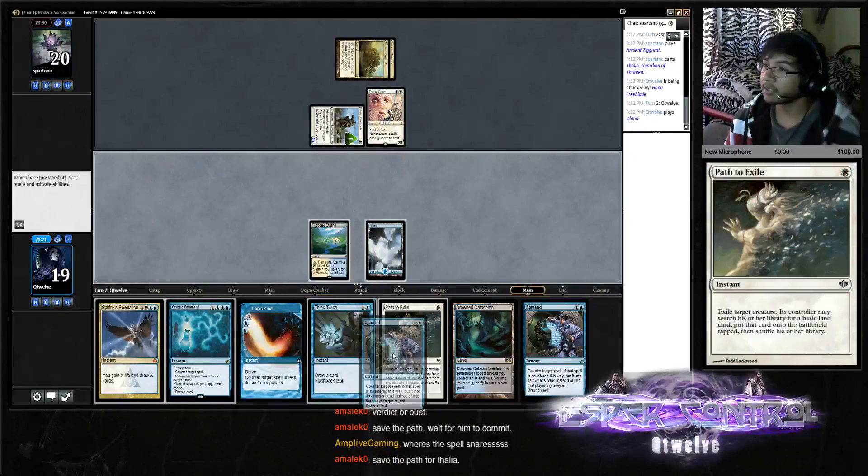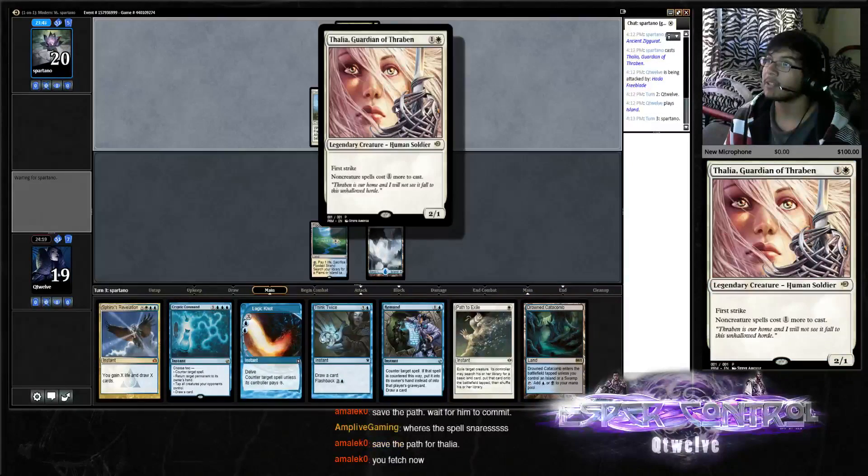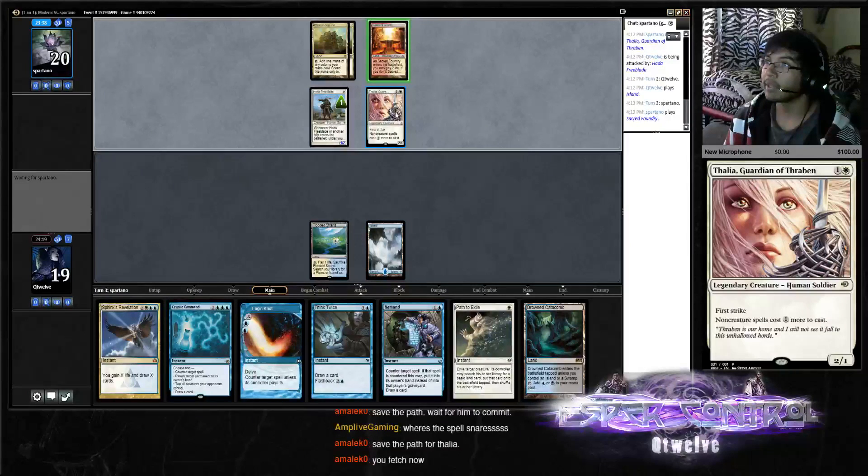Remand is good here — it helps us delay the opponent. Actually can't even play against this Thalia here. Yeah, we should fetch now — Pathalia, then red-white.